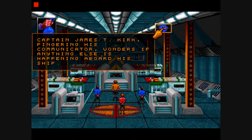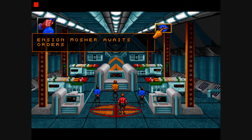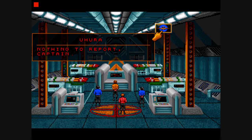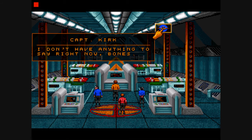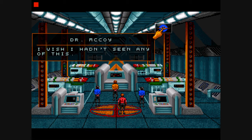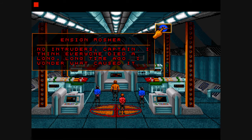Captain James T. Kirk, fingering his communicator, wonders if anything else is happening aboard his ship. I should contact them. Ensign Mosher awaits orders. Let's contact the Enterprise real quick and see what they say. I've been to report, Captain. I don't have anything to say right now, Bones. I wish I hadn't seen any of this. Sometimes it's useful to confront the dark side of our nature — that which we might become. No intruders, Captain. I think everyone died a long, long time ago.